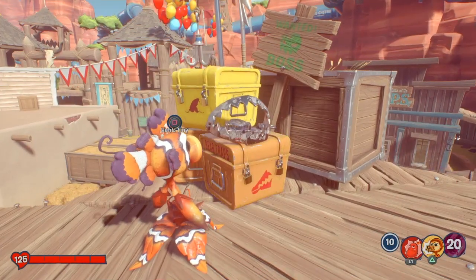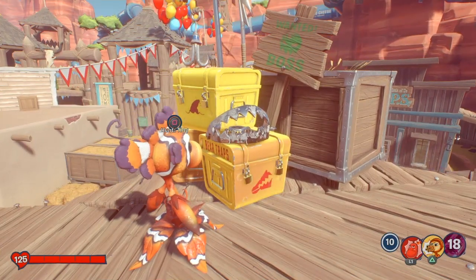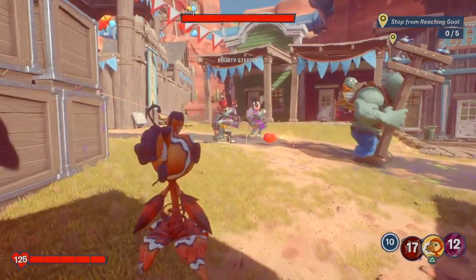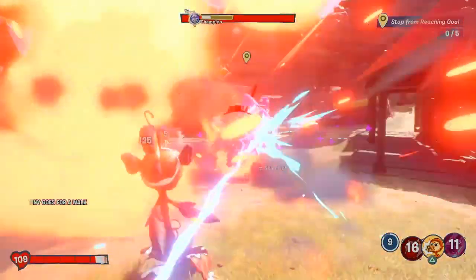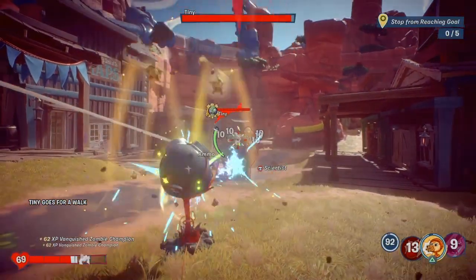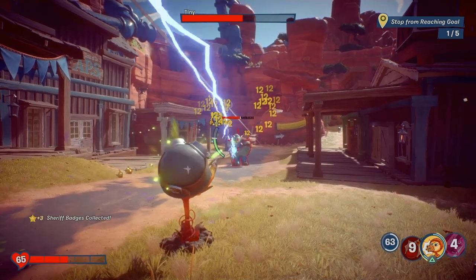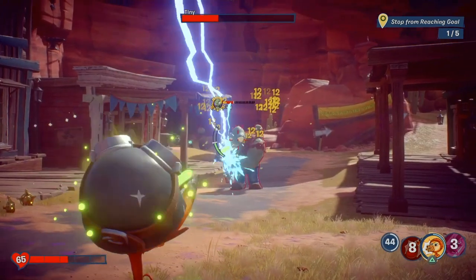All you need to do is activate the bounty, then throw your Chilli Bean Bomb, and hopefully it should draw the scientists. Then go into the Pea Gatling. Keep in mind, in order for Reload Gatling to work, you need to get critical hits.